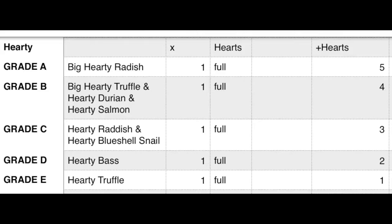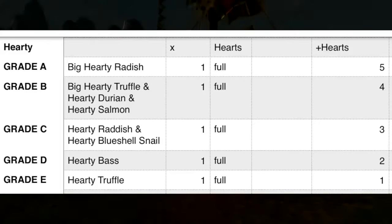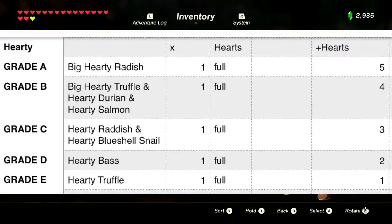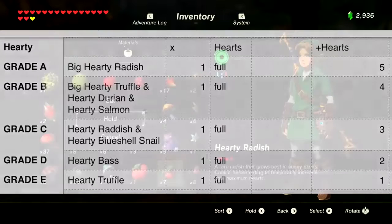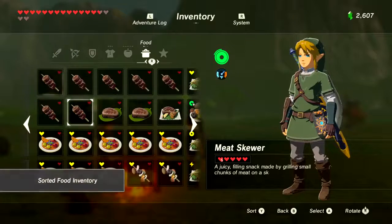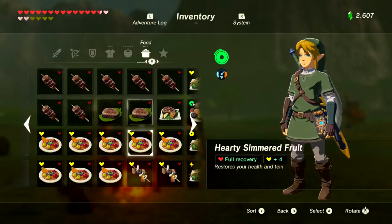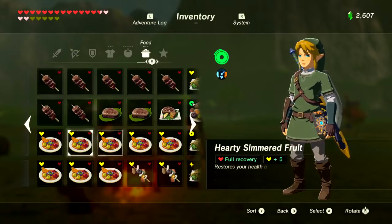One super important thing to note: every one of these hearty ingredients will give you full restoration of your hearts. So if you have 25 full hearts and you're down to your last heart, a single cooked hearty truffle will restore all of your health and give you a temporary heart. For later in the game, that might definitely be a good strategy.